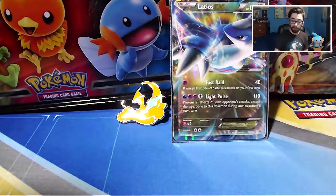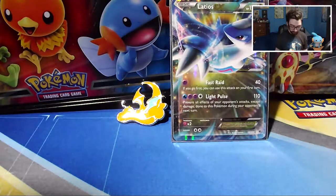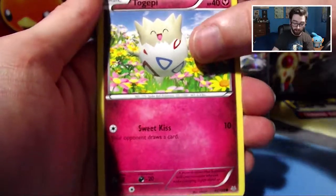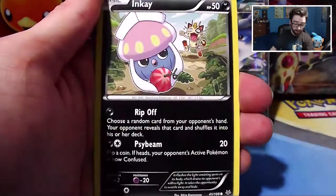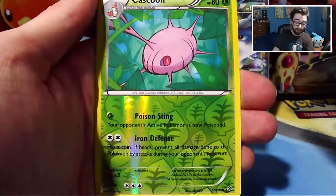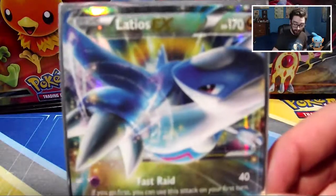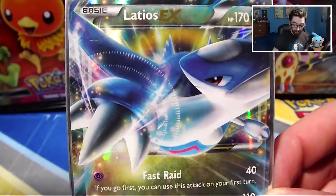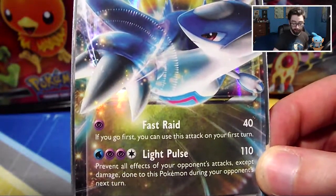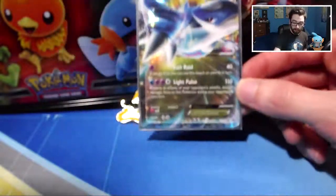Moving on to the final pack, the Rayquaza — this was my lucky pack for Roaring Skies. Let's set the code card aside and see if Rayquaza can pull through, or if we're just gonna go with the Latios EX, which is perfectly fine with me. We got a Togepi, an Ancient Trait Natu, a regular Natu, an Inkay, a Dratini, Gallade Spirit Link, Steven, Silcoon, reverse Cascoon, and the rare in the pack is a regular Carvanha. Not too bad. Let's just appreciate the art on that Latios EX card — 170 HP, Fast Raid: if you go first you can use this attack on your first turn, which is really good. And Light Wall prevents all effects of your opponent's attacks except for damage on the next turn, for 110. Pretty good card.